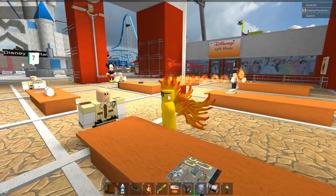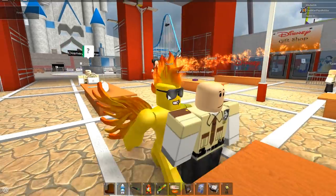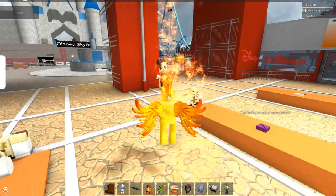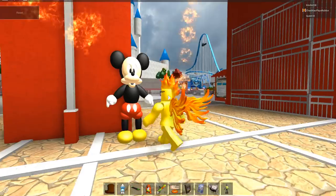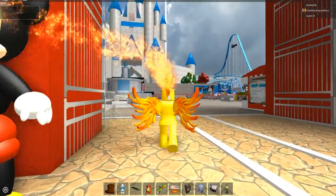Oh, a security guard! I have no bags or nothing for you to check — you can check my wings here. Mickey Mouse, Mickey Mouse! Hey Mickey, I'm a fan! You look kind of weird a little bit. Okay, let's go.